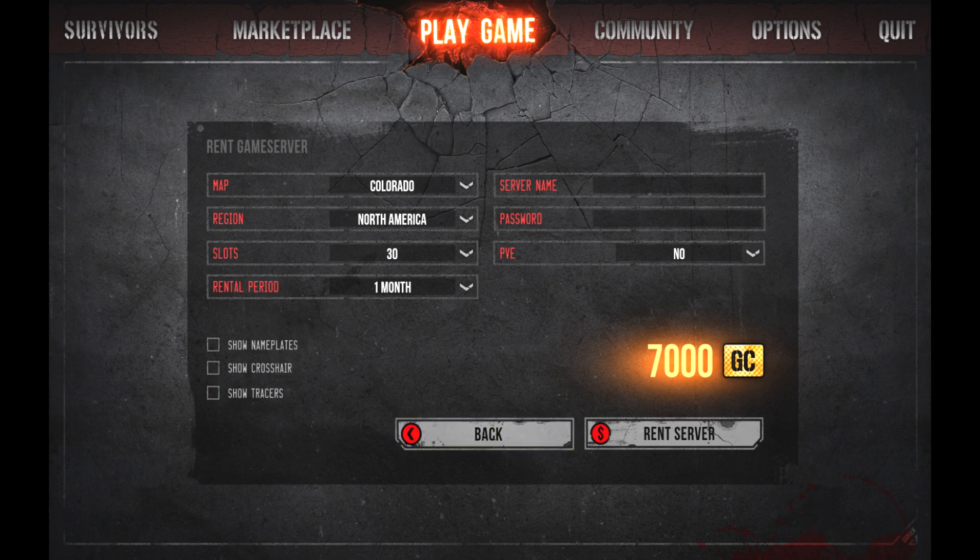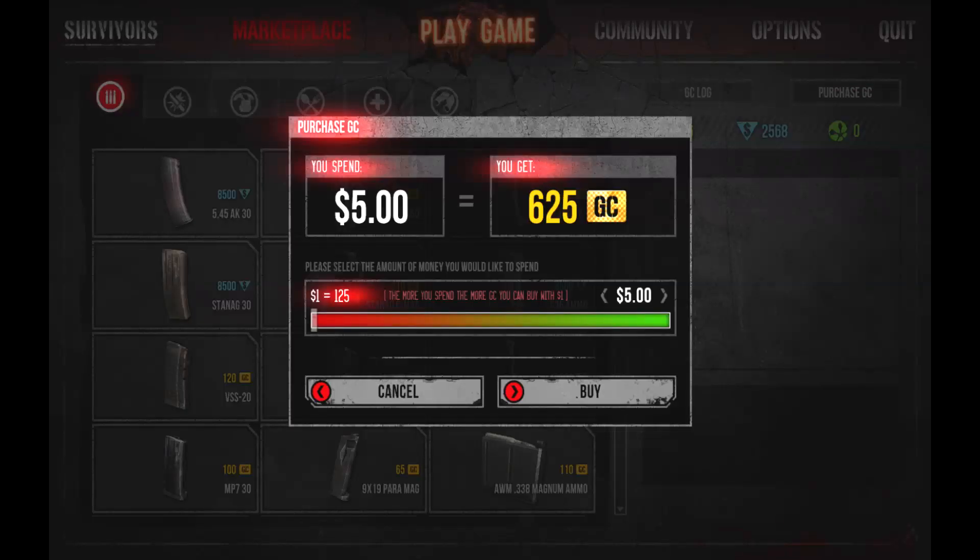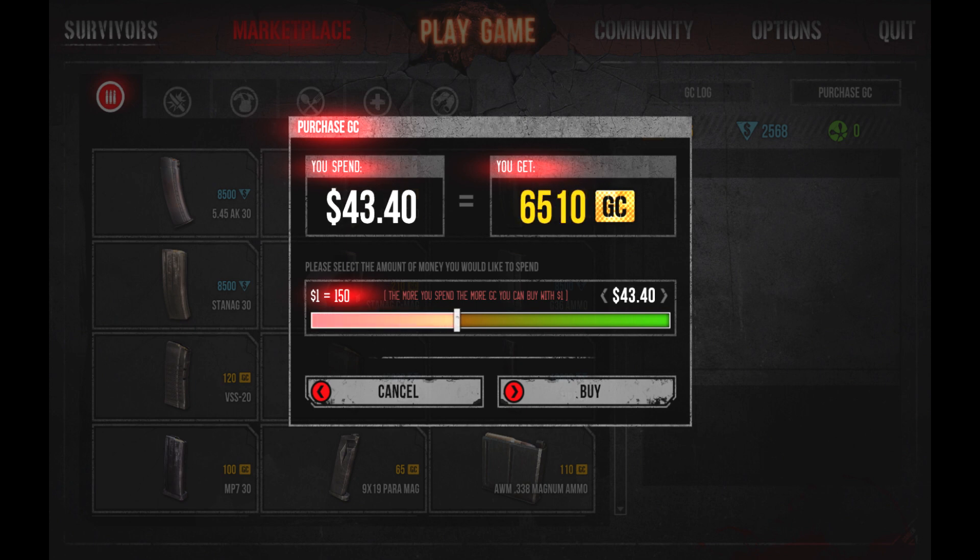We're not from North America so we need to switch down to Europe. But for some strange reason, if you look at the GC cost, it costs more to host in Europe — very strange. That's for a month by the way, so 8,500 GC for 30 players. Let's see how much 8,500 GC costs. By the way they've increased that — yesterday it was 120 or 125 dollars per 1,000 GC, so now every dollar gets you an extra five game credits. It will cost you 56 dollars, which is 30-40 odd pounds — expensive for a month.